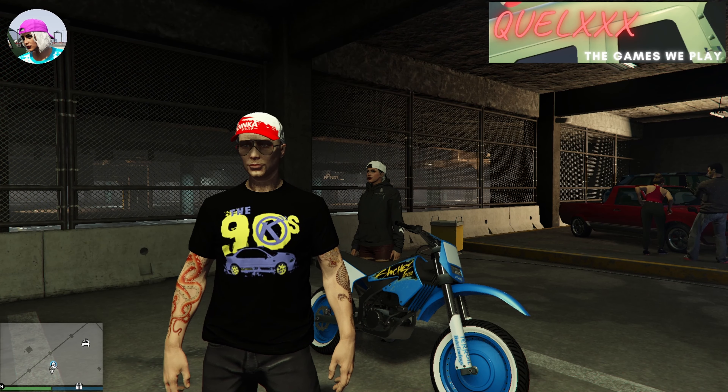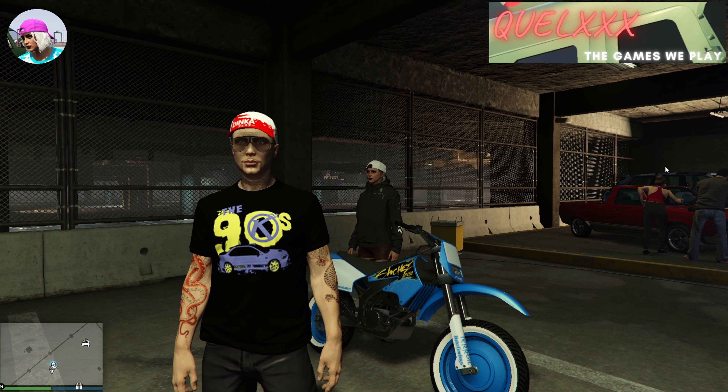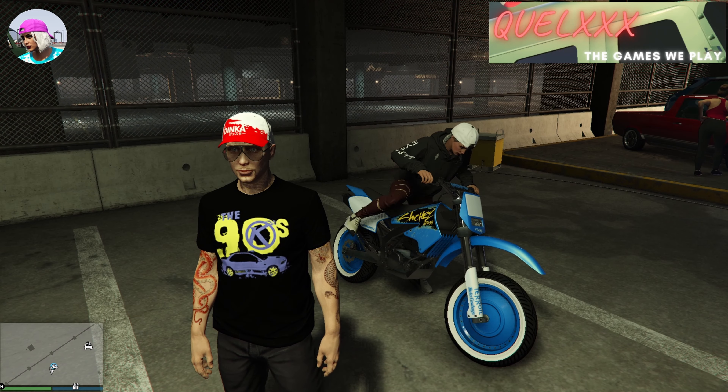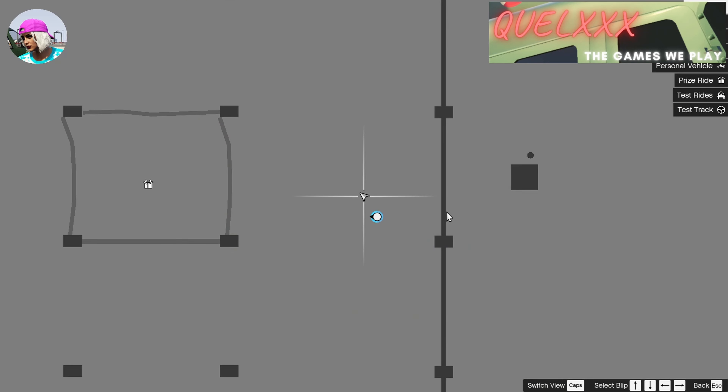We start back here at the LS Car Meet, where your friend will have to get onto the bike again and stay there until you give them instructions to get off. Once they are on, just make your way to your nightclub.